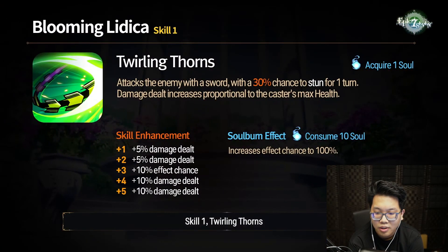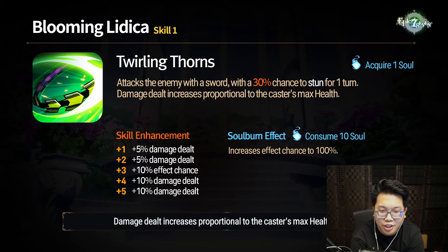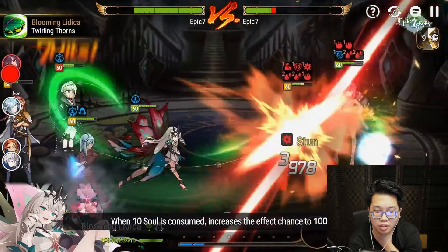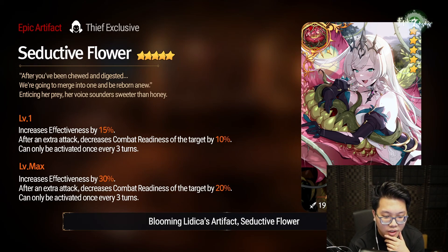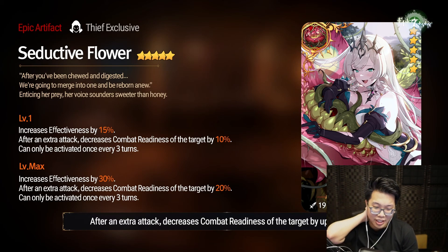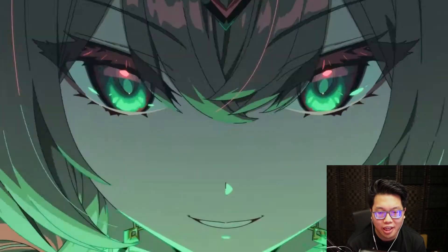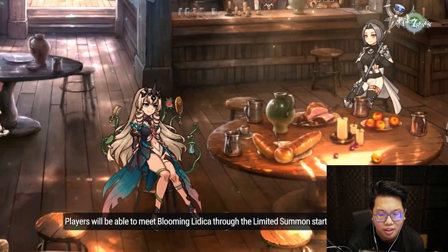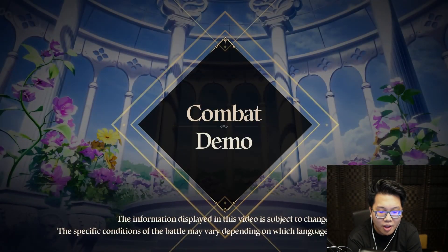Skill 1: Twirling Thorns. So she has a stun, a death-pending skill 3, and her skill 2 has unbuffable. When 10 soul is consumed, increases the effect chance to 100%. Seductive Flower increases effectiveness by up to 30%. After an extra attack, decreases combat readiness of the target by up to 40%. So she's a damage dealer kind of — a health-scaling damage dealer, but she's a thief. It's very interesting because she's like a health-scaling thief. Players will be able to meet Blooming Litica through the limited summons.